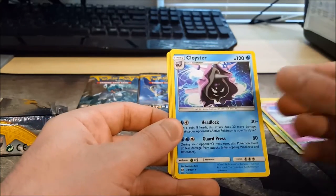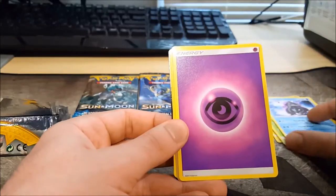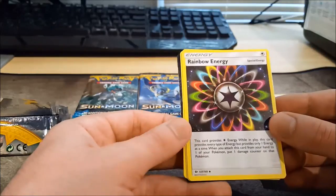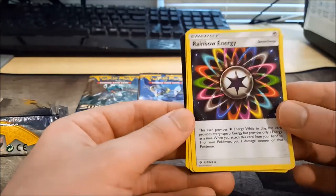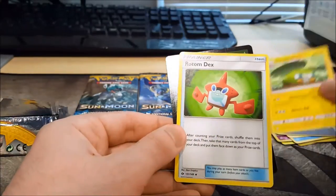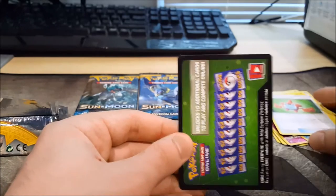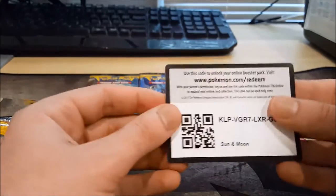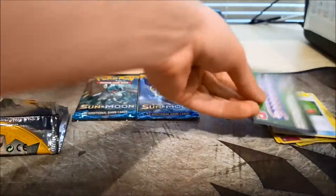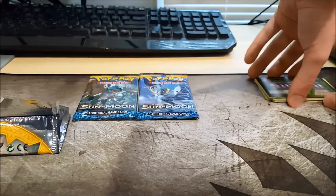Cloyster. Very cool card, nice one there. I think that's our rare actually. We have a Psychic Energy. A Rainbow Energy — that's pretty cool actually, I haven't seen many of them. A Charjabug. Rotom Dex. And to finalise we have the code. I will be giving this away. So there's the code — whoever would like the code first, go for it. But if you subscribe to the channel, you've got a better chance of getting these codes first before anyone else.